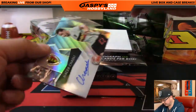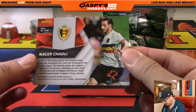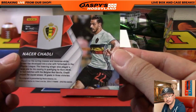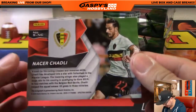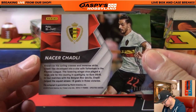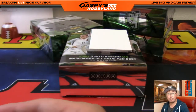Next one we have Nasser Chadli — 71 out of 199. He's on Spurs, I believe. I like how these cards are constructed, it's pretty strong. Belgium — I'm sorry, Belgium. It's the Belgium logo. Michael Brinson with Belgium.